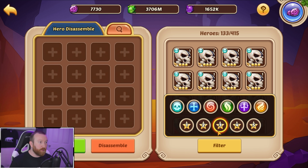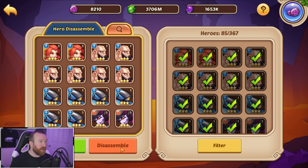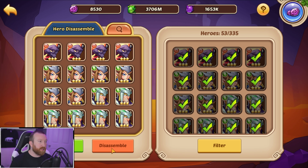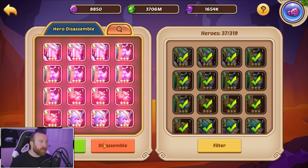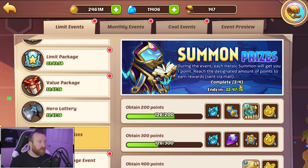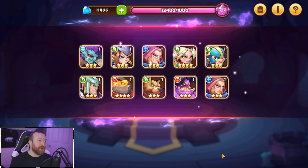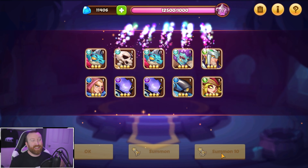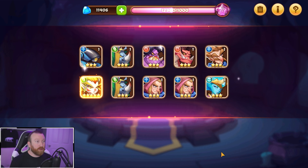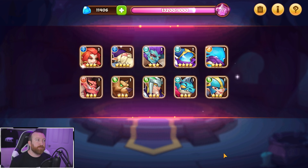We can save those eternity crystals for the next light or dark hero and just keep on summoning. This is going pretty smooth — we got three out of about 1,200 summons so far and we're pretty much guaranteed to get the last two copies in the pity timer. Just getting nine copies nowadays feels good. The old days of getting nine to twelve copies in a summoning event are gone — now eight or nine feels like a win.